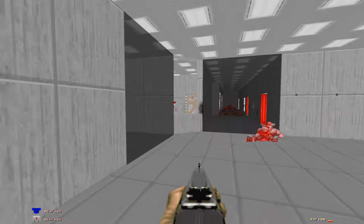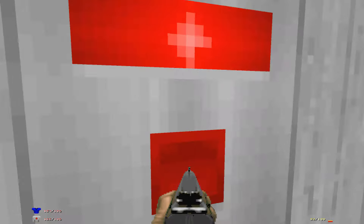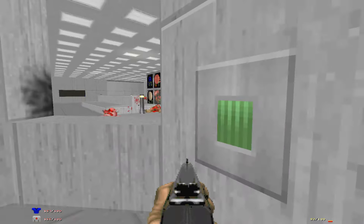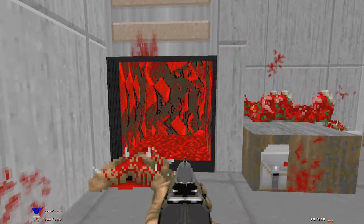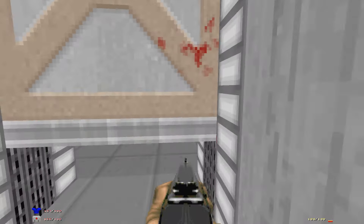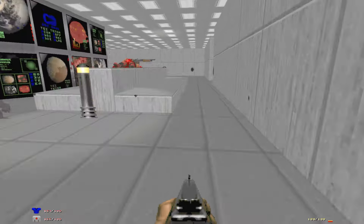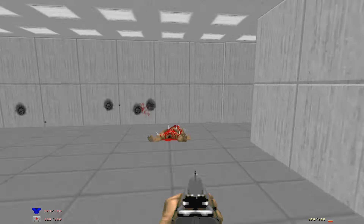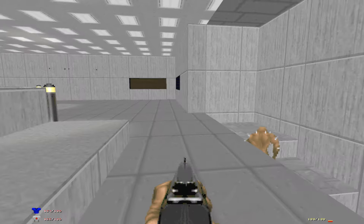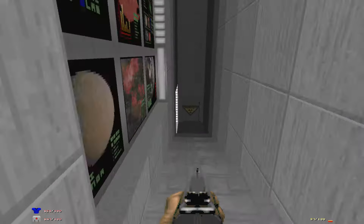That switch actually opened up this room, because usually there's a bar right here. I would highly recommend against going through that teleporter though, as it teleports you someplace else. But for the sake of exploration, we'll hit it later. For right now we need the blue key — I think it's this one. Yeah, it's this one.